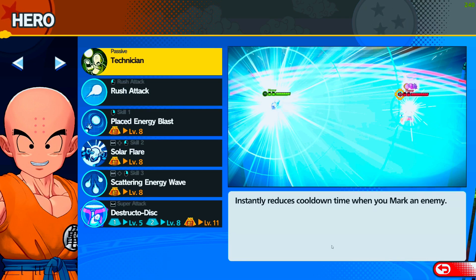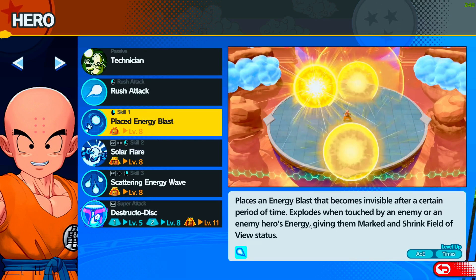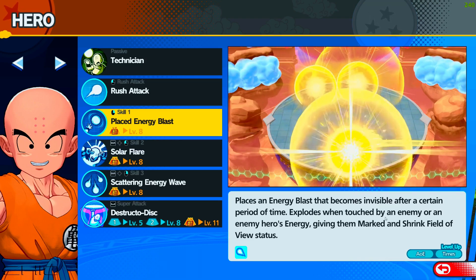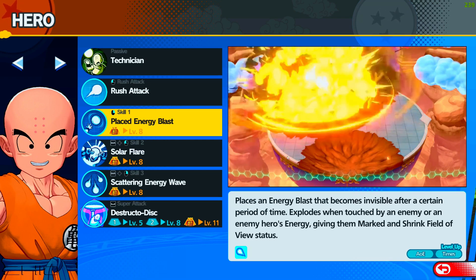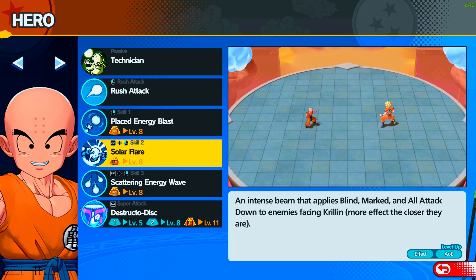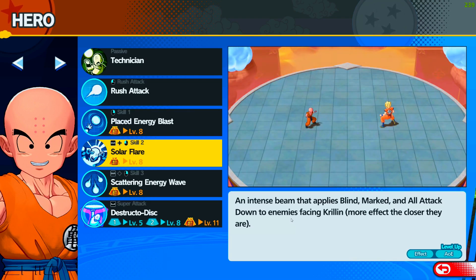His passive Ignition instantly reduces cooldown time when you mark an enemy, which is pretty good — he's a support style character. His energy blast becomes invisible after a period of time and explodes when touched by an enemy; you can place up to three at once. Solar Flare blinds enemies for about two seconds — they can't see you, so you can escape, counter, or do whatever you want.